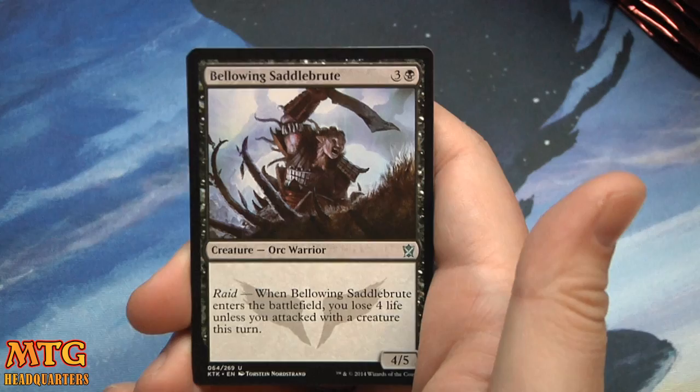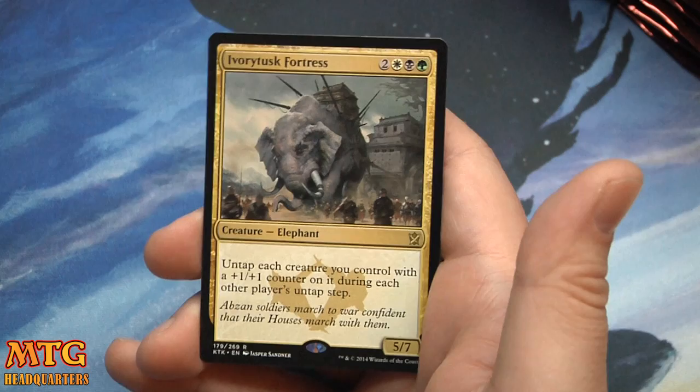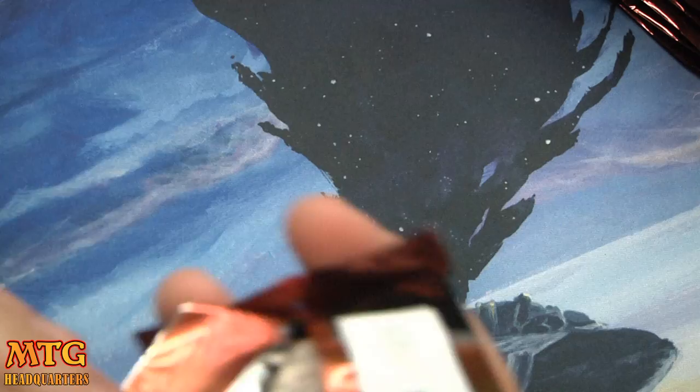Pack one: Misfire Weaver, Bellowing Saddle Brute, Nomad Outpost, and our very first rare — Ivory Tusk Fortress, two and one Abzan, five and seven. Untap each creature you control with a one-one counter on it during each other player's untap step. Pretty saucy, actually a fairly decent creature for five.